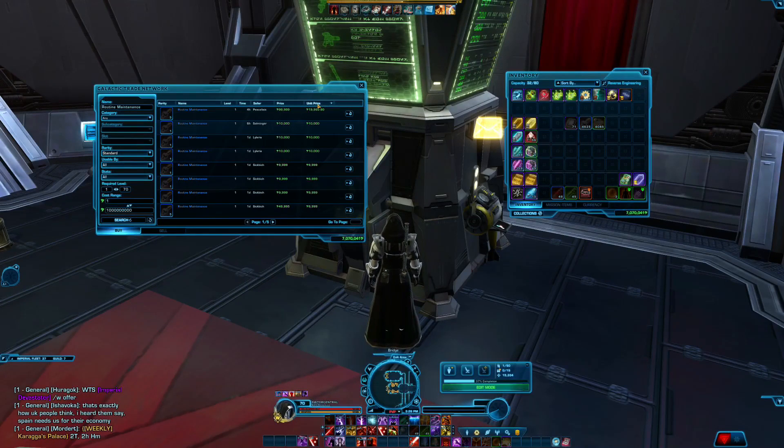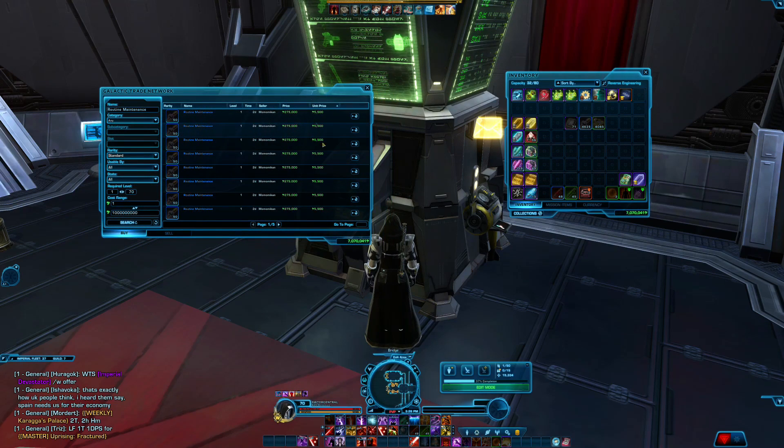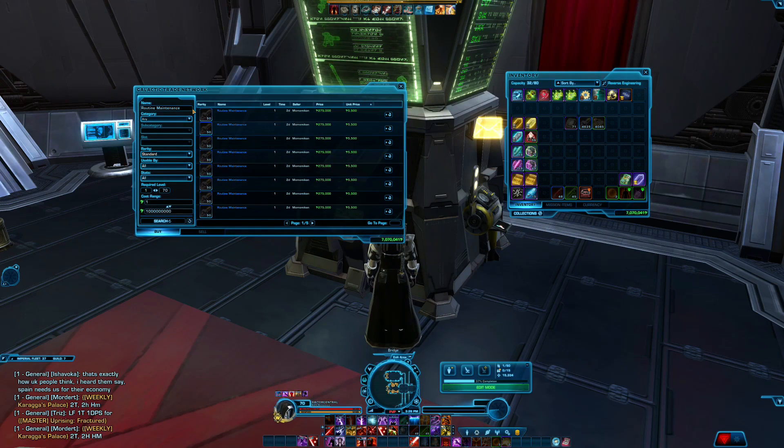It's actually a smart idea to see what they're currently being priced at first. If you filter the GTN by unit price, I can see that people are selling these for a baseline of 5,500 credits each. I'm pretty sure I saw these for 10,000 each the other day, so I could have potentially doubled my money. Also, something important to point out: this is going to be completely dependent on your own server. I'm currently on the Red Eclipse, so prices may differ on your server.